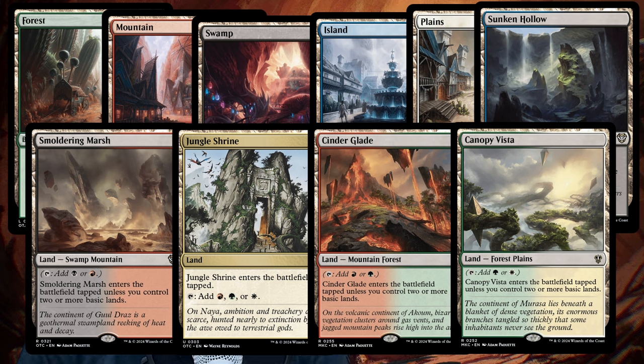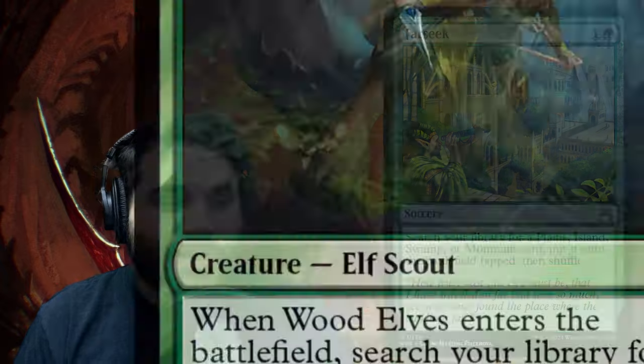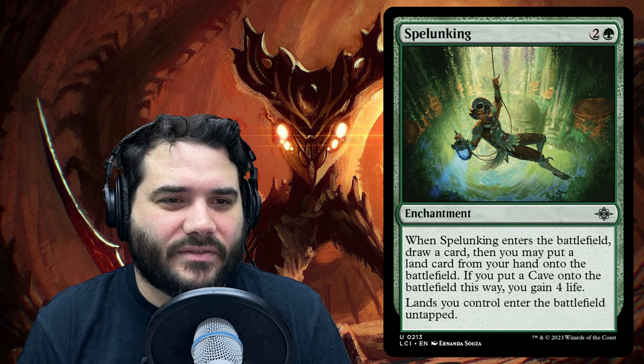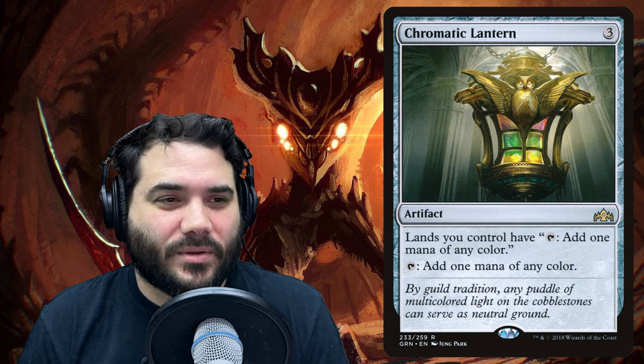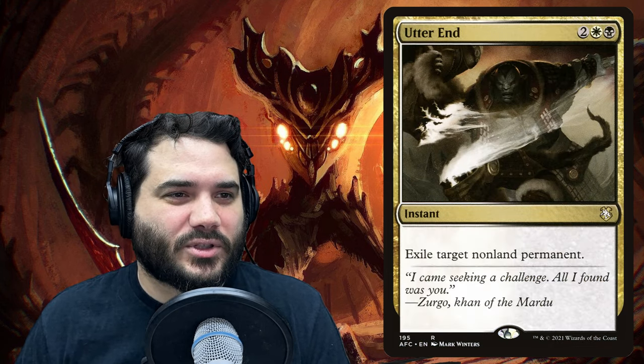There are also budget versions of triomes that don't have the cycling ability and aren't fetchable, but they do tap for three colors. You could throw in more ramp spells like Farseek, which fetches everything but a forest, or Wood Elves to go get lands, or some mana dorks. You could throw in a handful of basic lands too, and this mana base would still be very good — especially with Chromatic Lantern, Fellwar Stone, and Arcane Signet potentially tapping for all five colors.